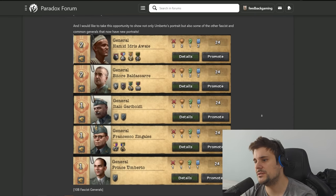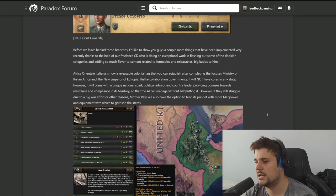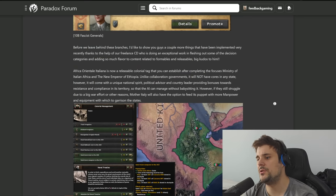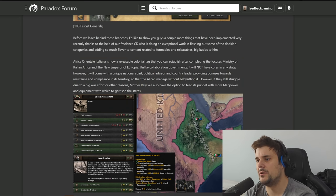Here are some new generals - none of them really stick out, though there's an interesting new icon here, possibly a colonial desert fox type. He's got the ability to get six more divisions under him. There's a new option for a colonial nation, Italian East Africa - you need to complete the focus for a Ministry of Italian Africa and a new Emperor of Ethiopia. Unlike collaboration governments, it will not have cores in any state.